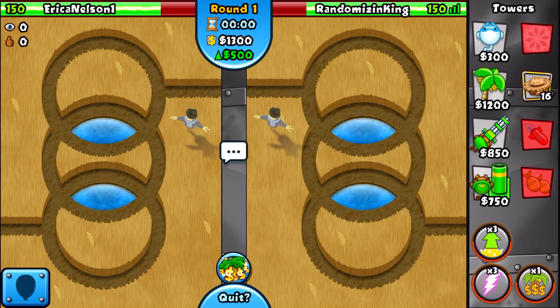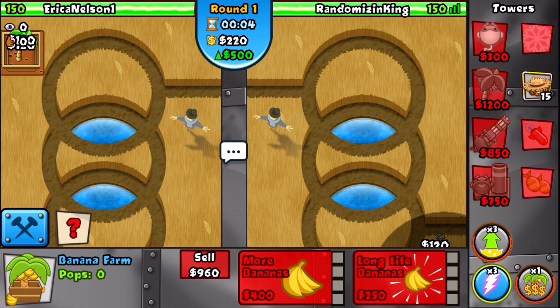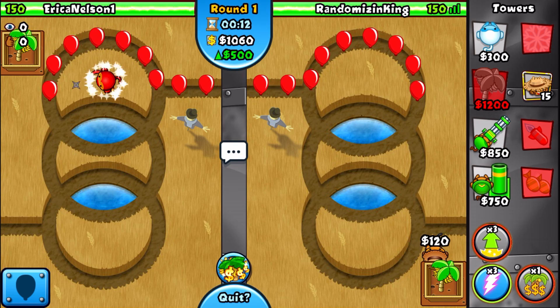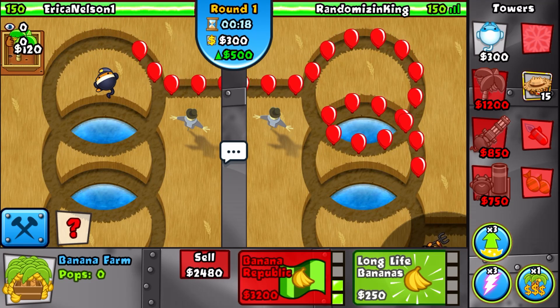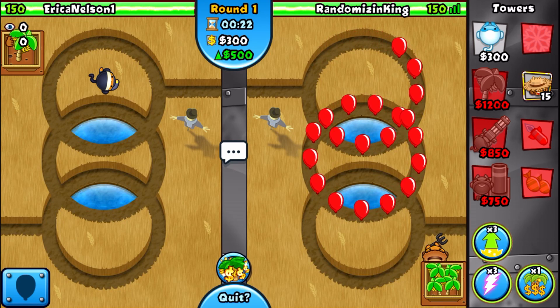We'll only use the ice tower if we really need to. Erica's got their farm down immediately - most players in Lead Dungeon take a few seconds. You want to place that farm immediately because if you place it down right before round one you get two extra bananas, that's an extra $240 you wouldn't normally have. That's fantastic.